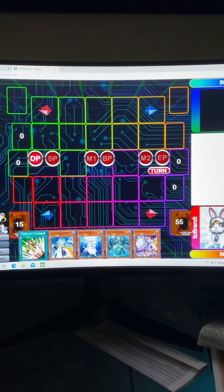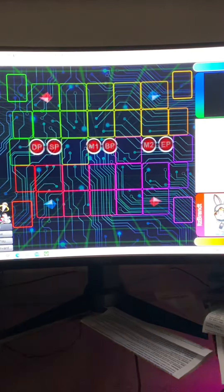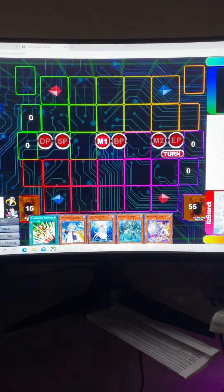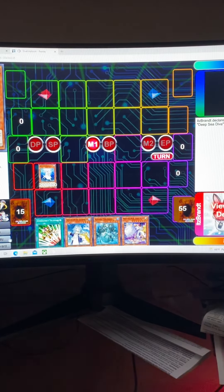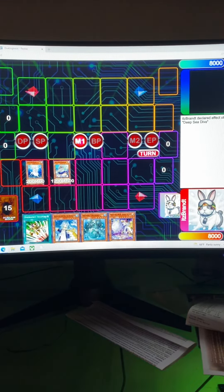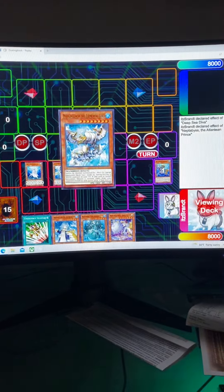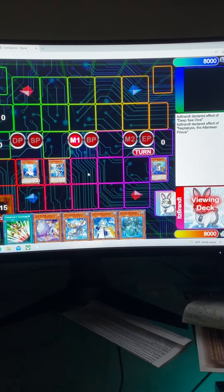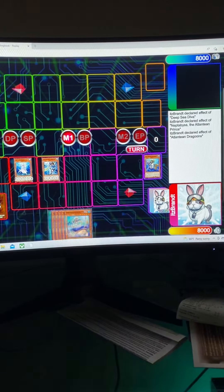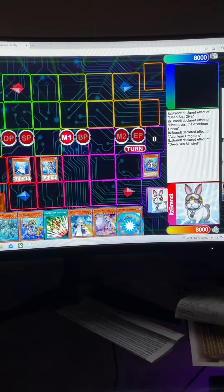This is probably the last replay I'll upload for the deck unless somebody really wants another one. So let me go through the plays. Started out with D.Va — D.Va to summon. I was trying to see what this hand could actually do. So D.Va into Prince, and Prince effect to send Dragoons. But Prince has to add an Atlantean, so I wasn't going to use Dragoons to search. So I put that back to search the Atlantean off the Prince.